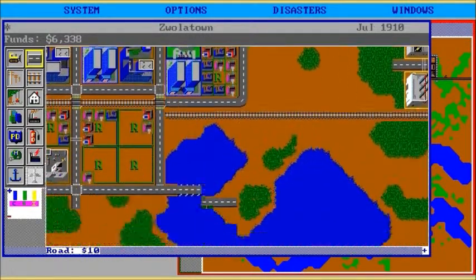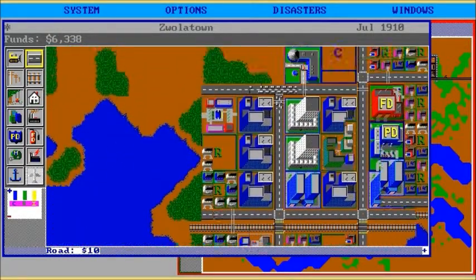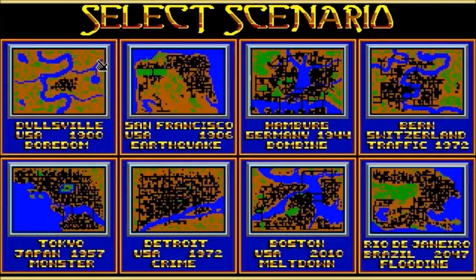Look how small it is though. So what I'm going to do now is desert my people and load a scenario, because these had scenarios — do you remember? Load scenario — there we go, what have we got?